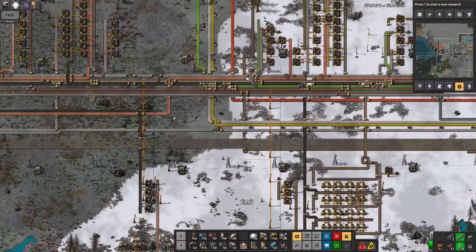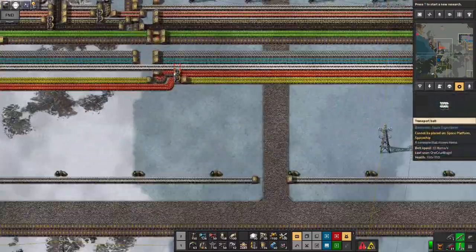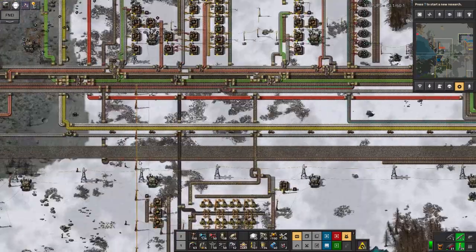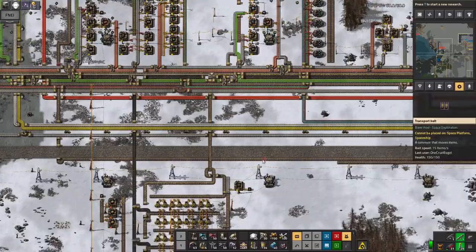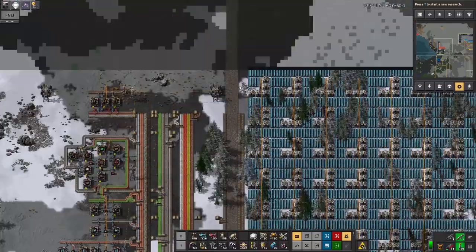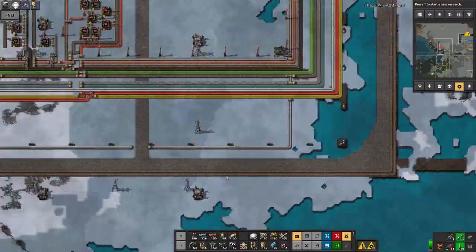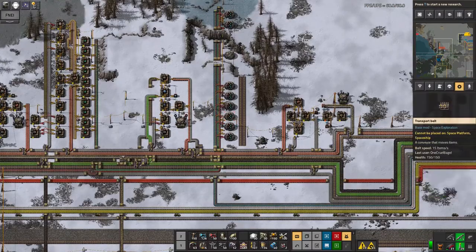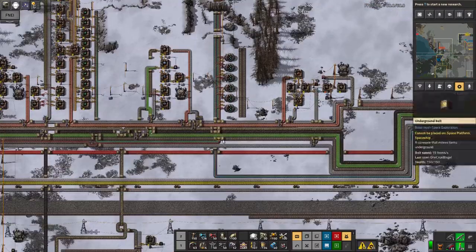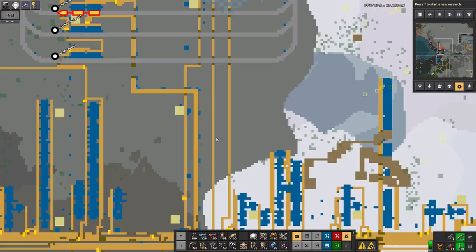I did put in a couple of extra belts as well. There's a red belt here to bring circuits along and merge them in as needed, and another belt to bring the blue circuits all the way up here where they might get used, and another belt going the other way to bring the more advanced science packs down to the research area. That's not finished yet but it's well underway, so the next thing is to build everything to produce the science packs.